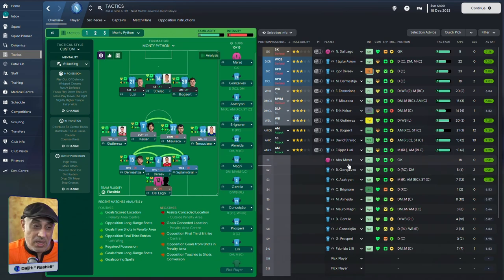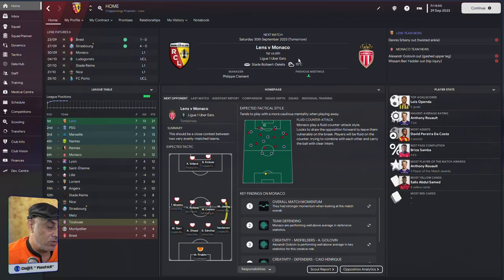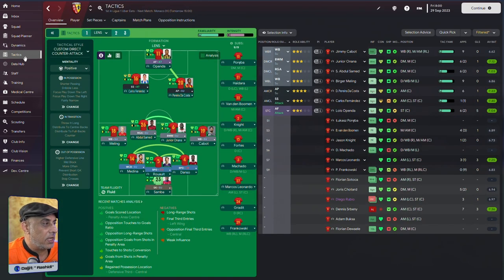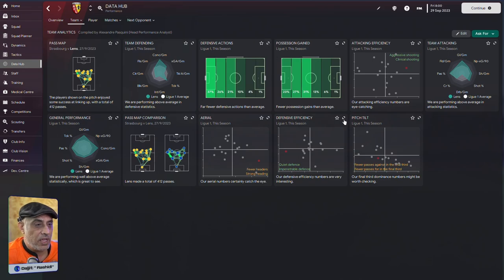The only real difference between Murray and Delago is that Murray is better at stopping penalties. Now we're going to look at a second team and try to tweak that system as well. The team has done well — they're top of the table — but I want to check how we've done defensively. So I go to the Data Hub, then Team, then Defensive Efficiency.